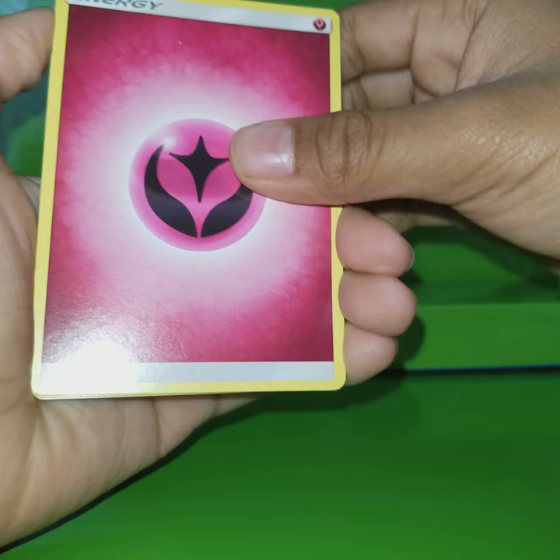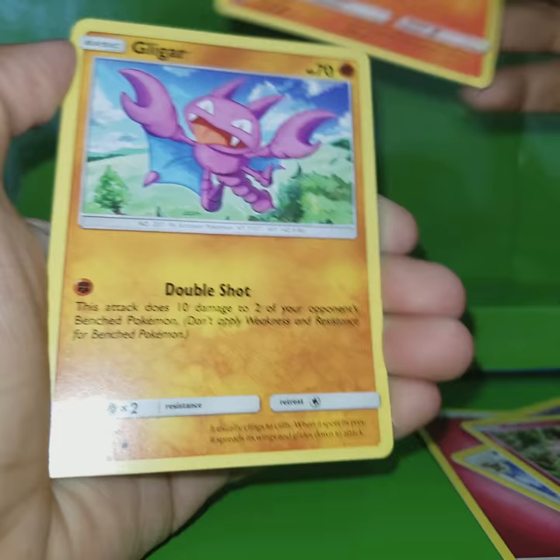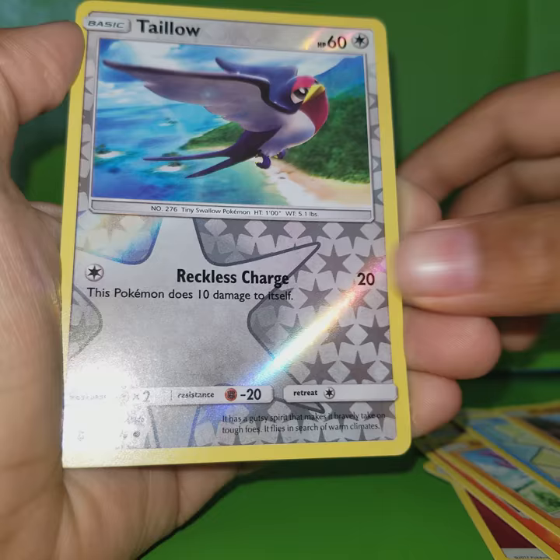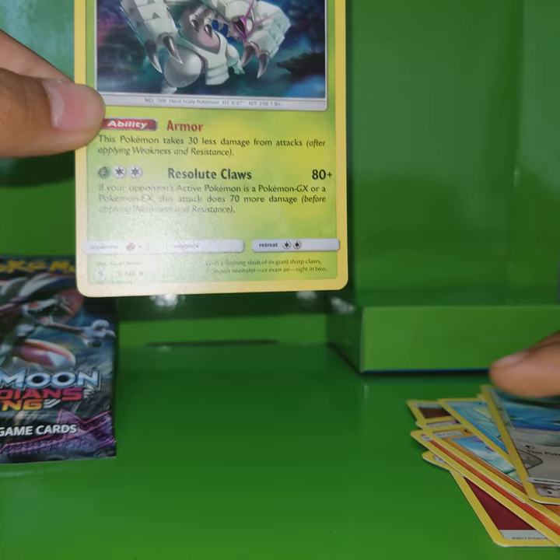So I got a Fairy Energy, a Choke, Slowbro, Watchhog, Clefairy, Litwick, Gligar, Vanillite, Mudbray, Tailor, and a Golisopod. Nice card.